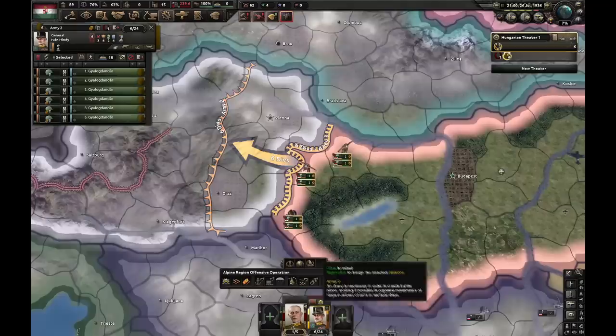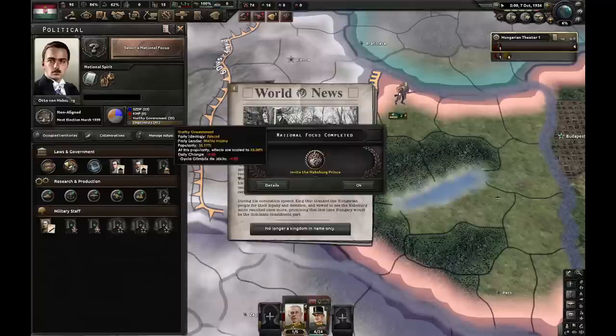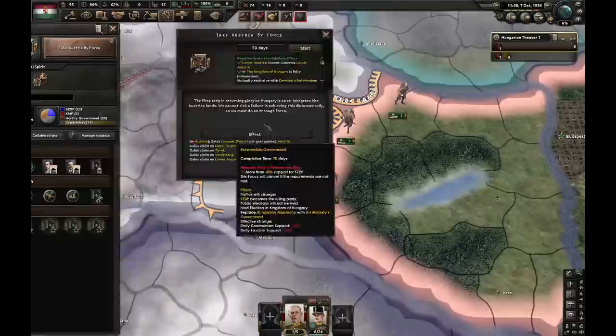We went for Elect the King — let's now invite the Habsburg Prince. Next thing I'm gonna go for is Army Offense Expert, so I can get some actual army experience. And here we are, we have Otto von Habsburg. Now we can either demand a referendum or take Austria by force. I'm gonna take Austria by force because I want to get rid of the Treaty of Trianon — that thing is painful, and Austria isn't too hard to take.